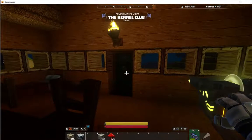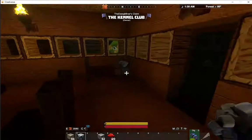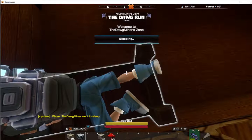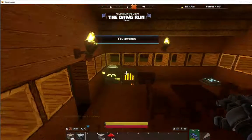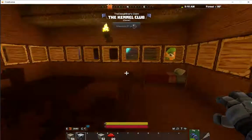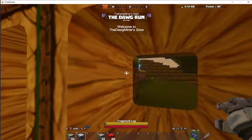Good evening guys, Dogminer here. I've got my first little house built. I'm going to slip away tonight. Early dawn, I've got my little table going. I'll let all the hostile mobs out there burn up.